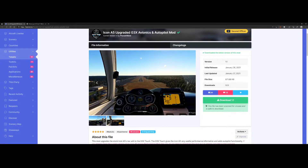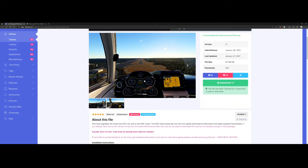Welcome to this new add-on spotlight. We're going to look at the Icon A5 upgraded version, which is a mod that introduced updates to the avionics and the autopilot functionality — one of the most requested features for the A5 airplane. I got several questions about that on my channel, and luckily Pharo Steve has now created this mod.